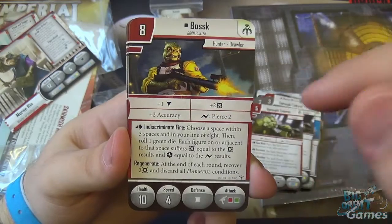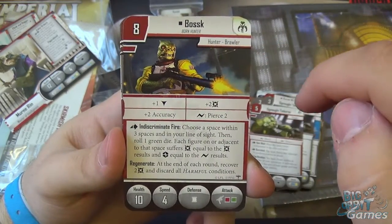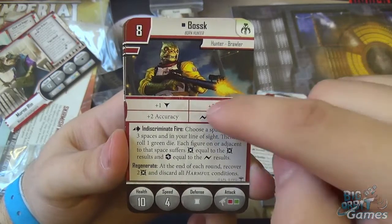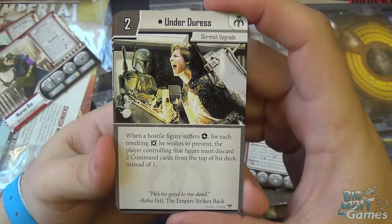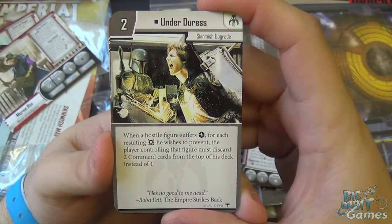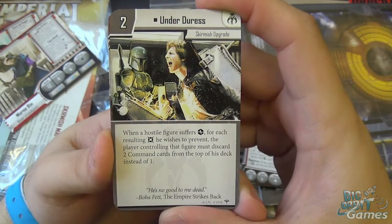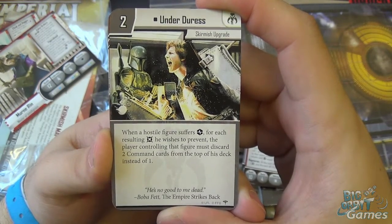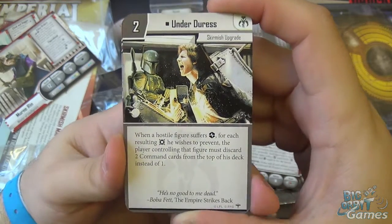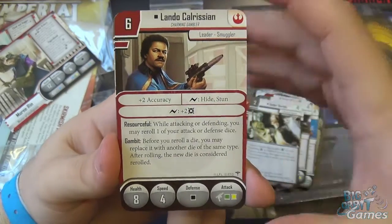We have Bossk, Born Hunter. If you want to check this one out, have a look at my Bossk video — he is very, very nasty, very aggressive and powerful. Under Duress — what a scene! This is a two-cost skirmish upgrade: when a hostile figure suffers strain, for each resulting damage he wishes to prevent, the player controlling that figure must discard two command cards from the top of his deck instead of one. So this makes that choice a little bit more punishing. 'He's no good to me dead' — good flavour text.